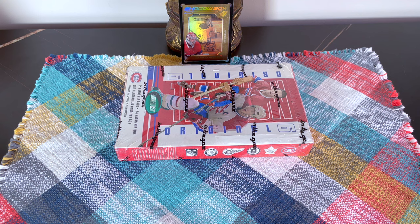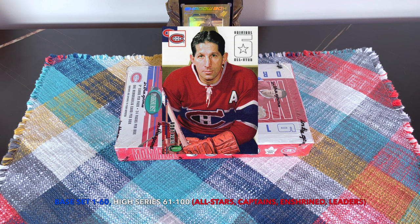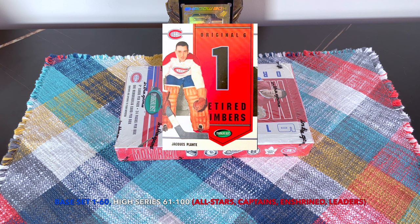Six cards per pack, 24 packs per box, 144 cards total. The base set was cards 1 through 60, then you have the All-Stars, Captains, Enshrined, and Franchise Leaders up to 100. There are some base inserts like the Retired Numbers, Trophy Winners, and First Rounders.